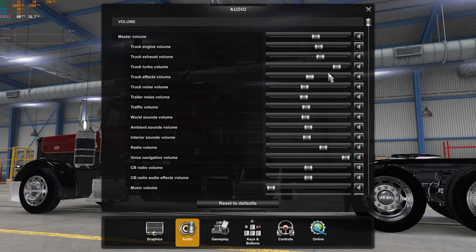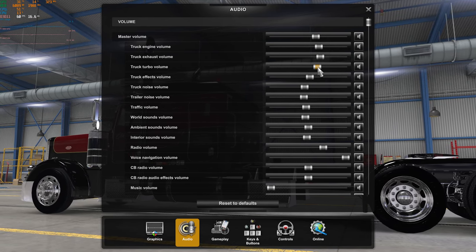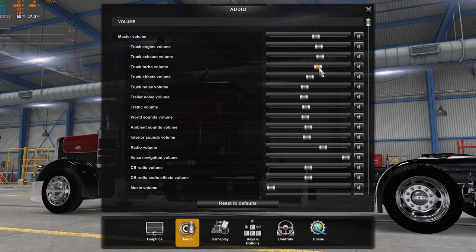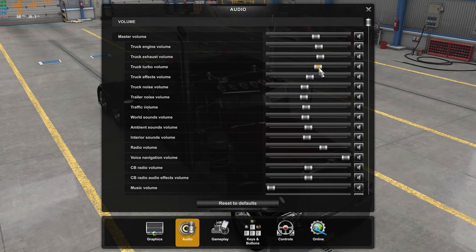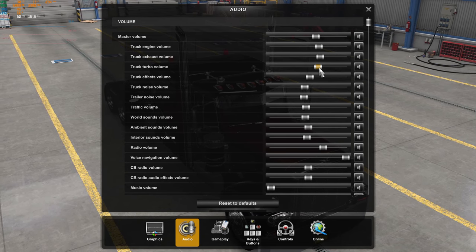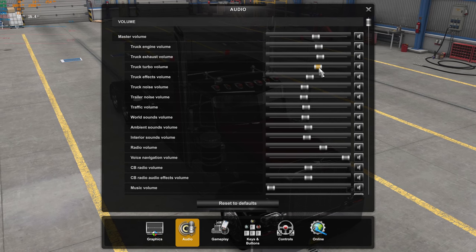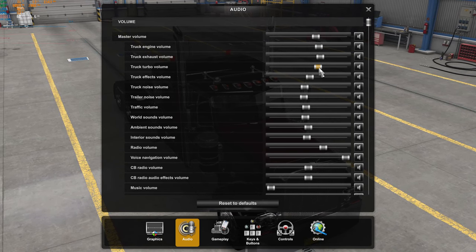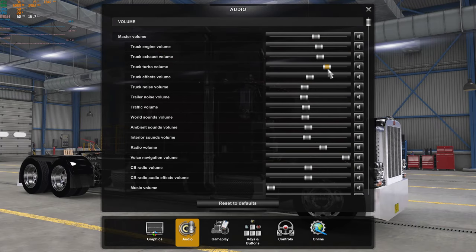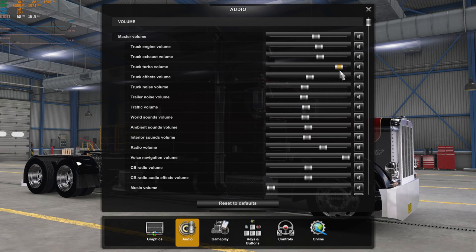With this 3406E, I would turn the turbo slider down because it's got a really loud turbo. What you hear is that whistling sound — the turbo spinning at extreme RPM, like 100,000 to 120,000 RPM, so they make quite a whistle. If you're up on the chase camera or roof cam, you'll really hear it. With quieter turbo engines like a 3406B, I'll turn this up pretty high.